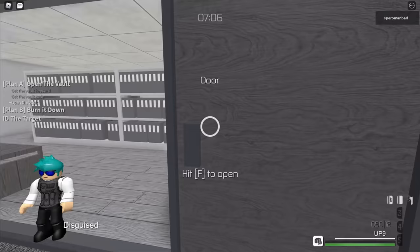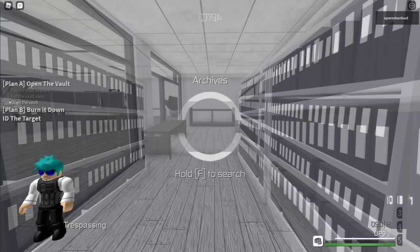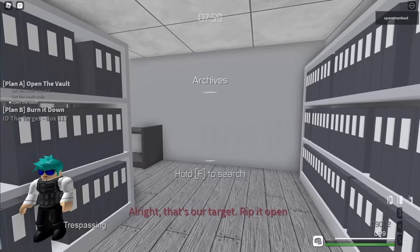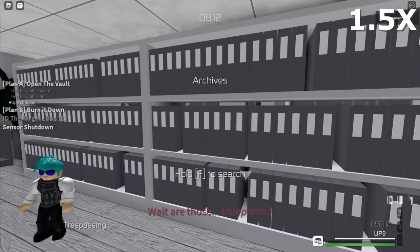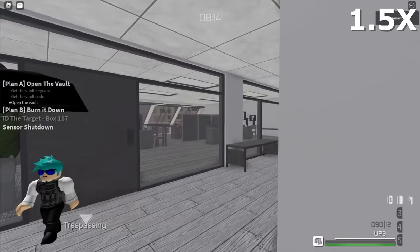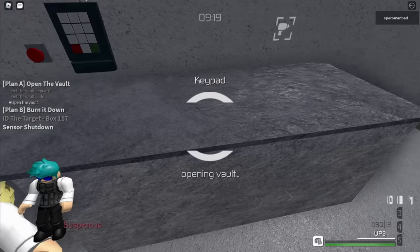Next, you need the box ID and the blueprints. Use the lockpick to break into the archives. Every time you search a shelf, there's a random chance of getting the box ID, so keep searching until you find it. Then search through the remaining shelves until you find the blueprints. Note that you are considered trespassing in this room, so if anyone notices you, you have to exit the room and wait for the person to leave before you keep going.